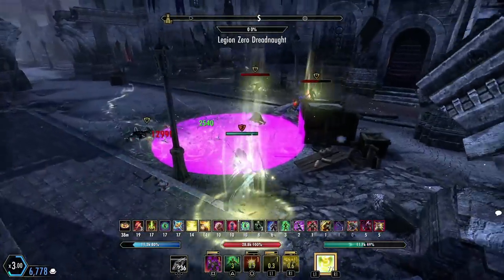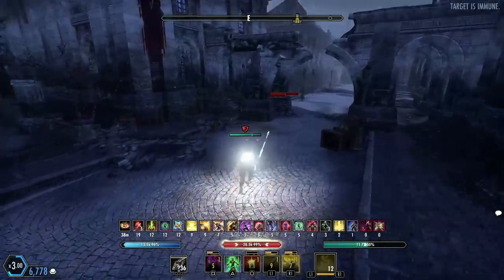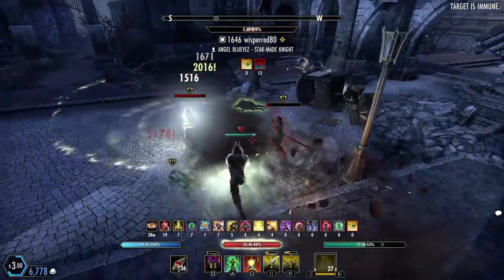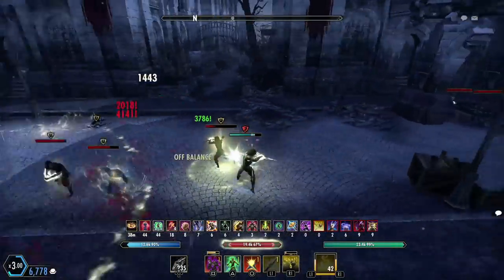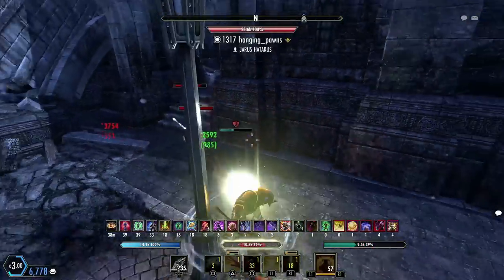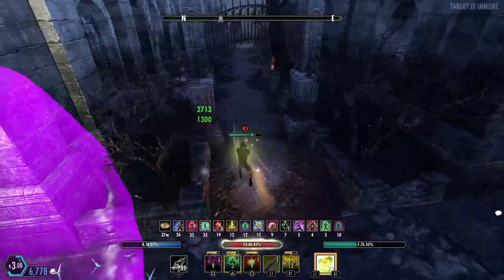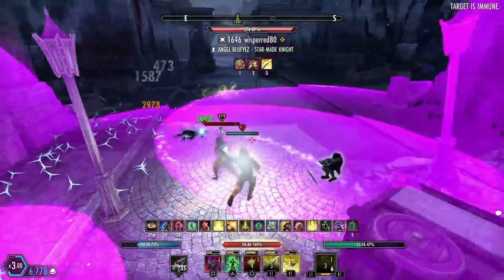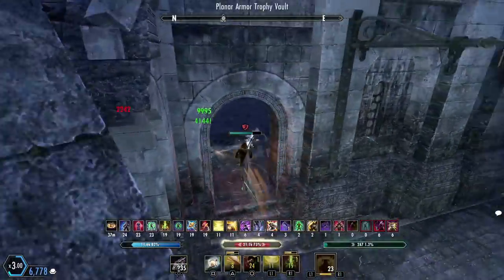I think we found the sweet spot for all of that. This build has some insane burst potential — stamina templar hits like a one-shot stam sorc or a stamina blade. It has great sustain; your stamina sustain is top notch with close to 3,000 recovery not even including Rune Focus. We have great healing power — probably one of the best builds I've had for healing potential because of how much weapon damage we have, with vigors ticking for around 3k.